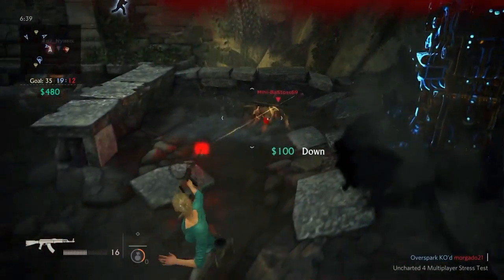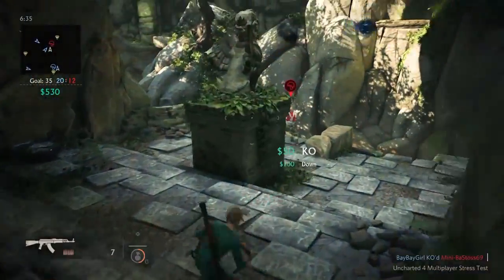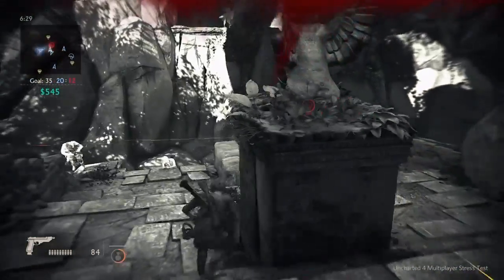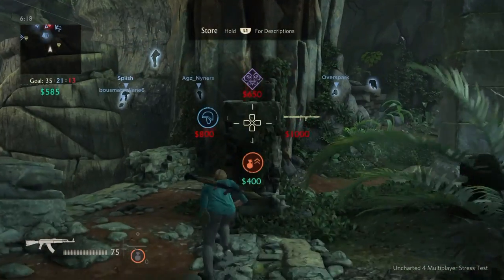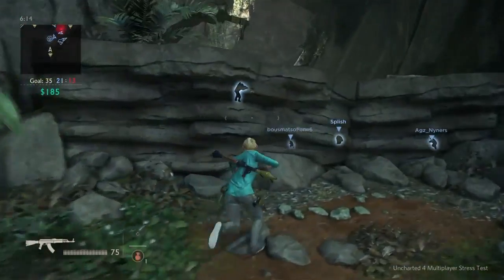Was the reload always triangle? Like, from the closed beta? If any of you guys remember, let me know, because for me it feels weird. I keep pressing square to reload. I mean, I learned it in this video, as you can see — my finger automatically goes to square to reload. So let me know in the comments: was it always triangle to reload?